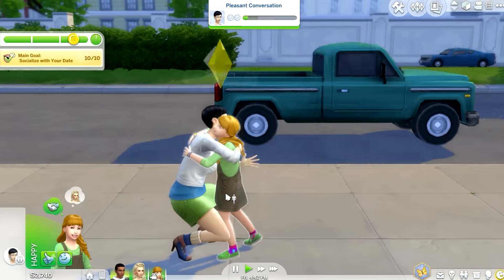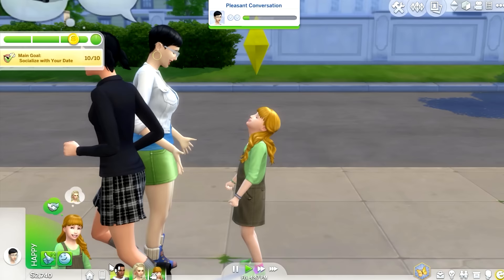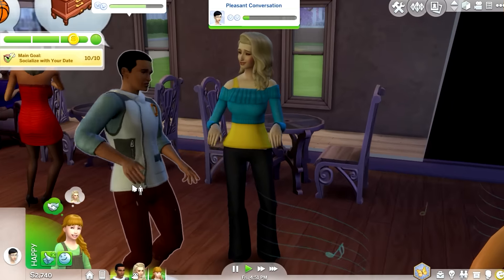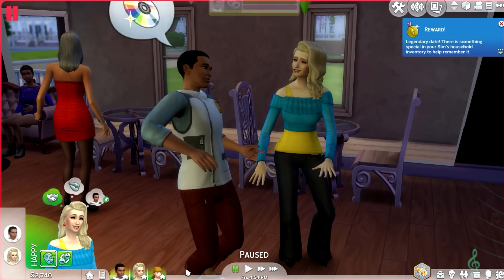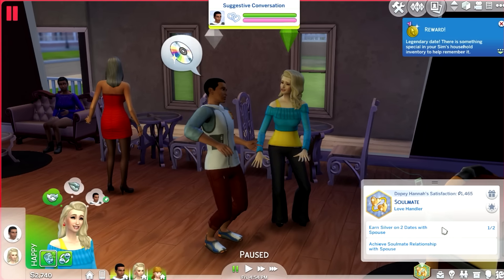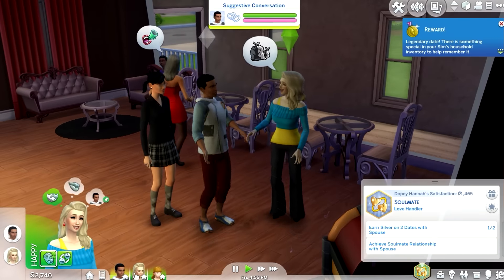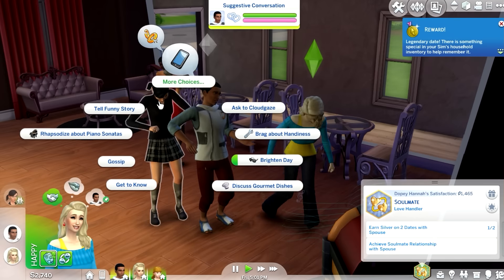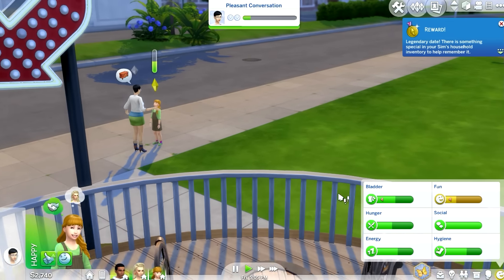She wants to hug her — that is so nice! Unknown uncle there, and aunt — she just wants to hug you, that's all. Are they talking? Is this date almost over? I think it is — hopefully it's going to be a silver medal. Look at you two — gold! Yes! One more date and this task is done. Do you guys want to go to the park?